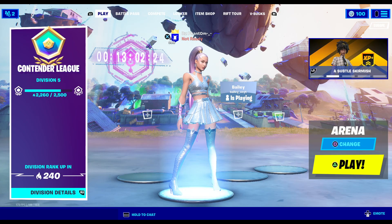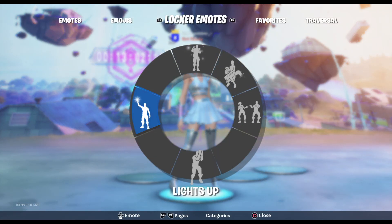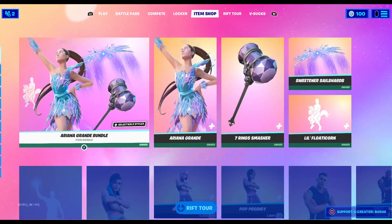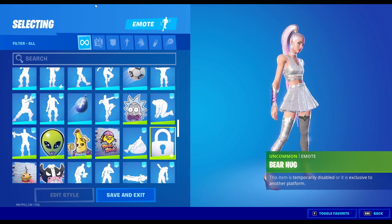I was playing Arena and I looked in my emotes, and there's a new emote called Lights Up and another one called Bear Hug. But Bear Hug isn't showing up in my locker — I looked in the item shop as well and it's not there. Lights Up is still there though, but Bear Hug isn't.